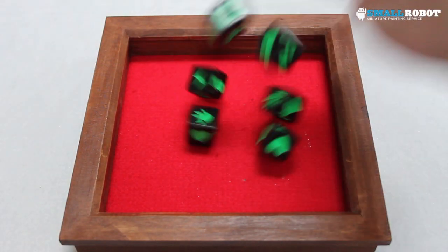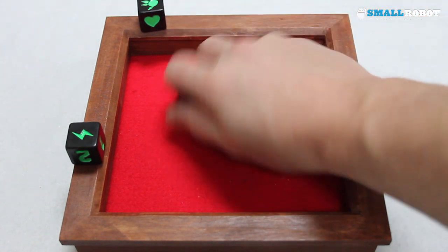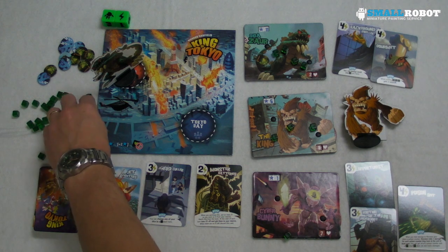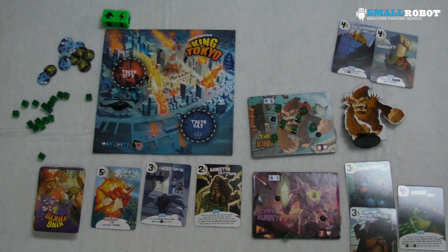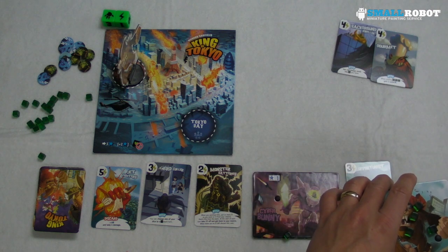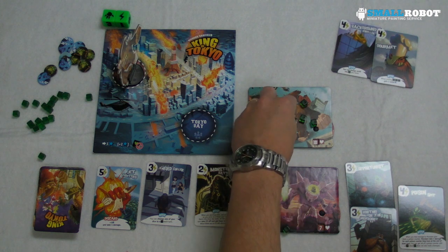The King rolls one hit — that gets through to Gigazor. Gigazor is dead and out of the game. The King picks up energy, heals up twice to ten before moving into Tokyo. When you move into Tokyo, you take a victory point. With four energy, the King sweeps the deck — paying three to discard all current cards and bring out three new ones.